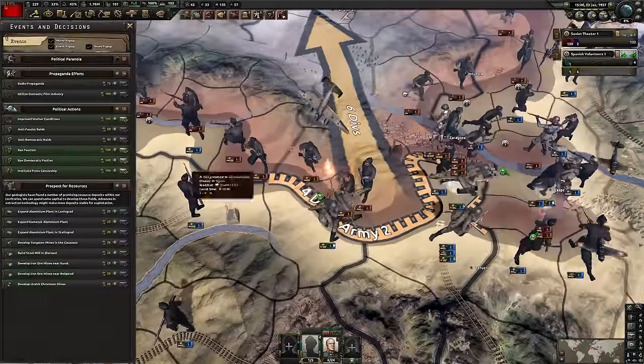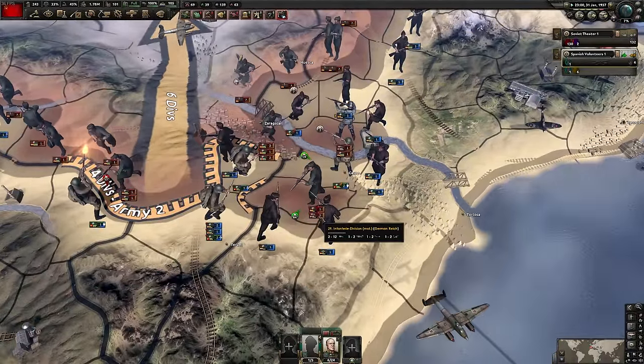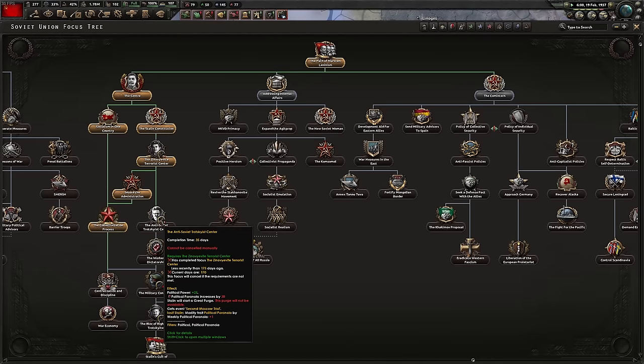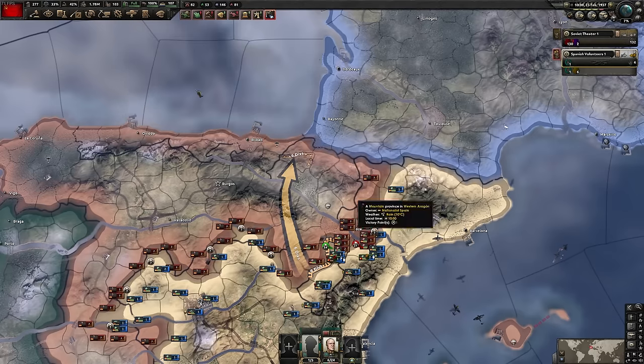We're not going to do any political paranoia stuff. A German motorized division got encircled - F. You can see it ticking over 168, 170. And then you can just go for it immediately if you want a super min-max of the focuses. And... goodbye, Trotsky.